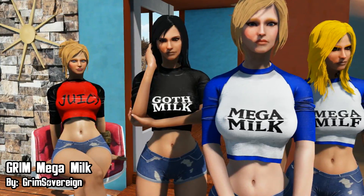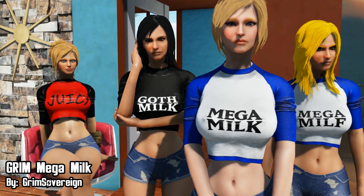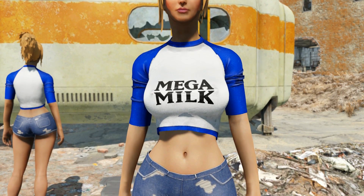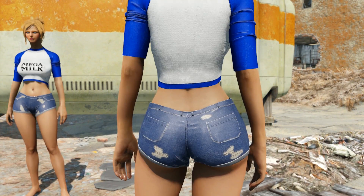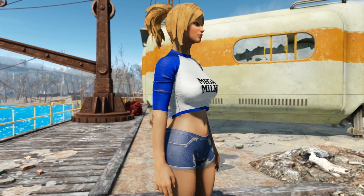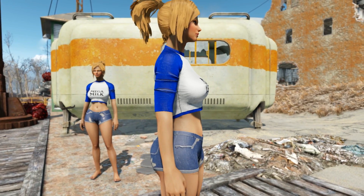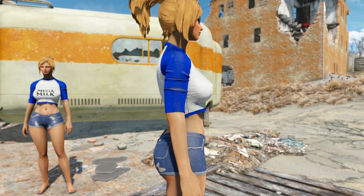We have Grim Mega Milk by Grim Sovereign, and this outfit can be crafted at the community station. It consists of a short-sleeved baseball t-shirt that's cropped at the bottom and a pair of worn out shorts. The default body that comes with the outfit definitely increases your assets in a very good way. Grim Sovereign definitely has some very good taste in the curviness department. I really like how he made the t-shirt — I can't really describe it because of YouTube — but you guys know what I mean.